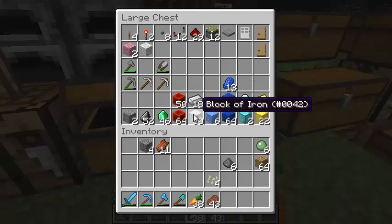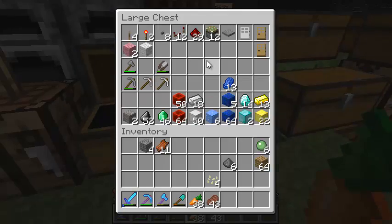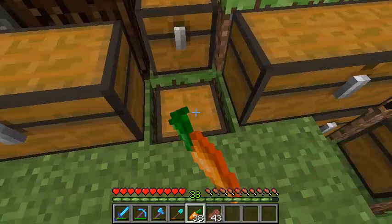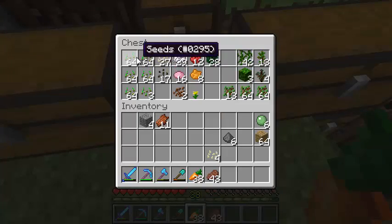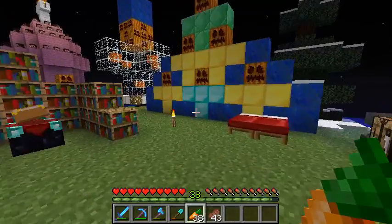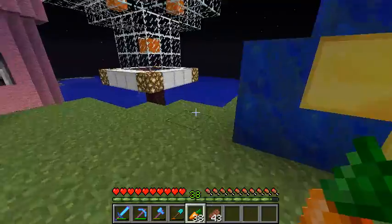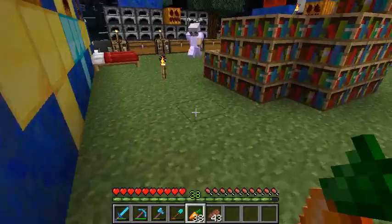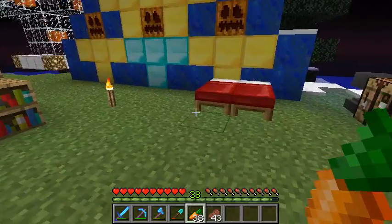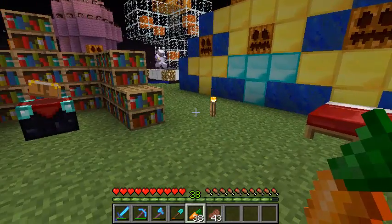One thing we can note from what we've got is we've still got so much redstone. Basically we've got a lot of crap. Now if we go to the seeds chest, we've got five full stacks of wheat seeds and if you do a wheat run, you get more seeds than you ever need anyway. So basically we want to make a bin. Aaron, we want to make a bin.